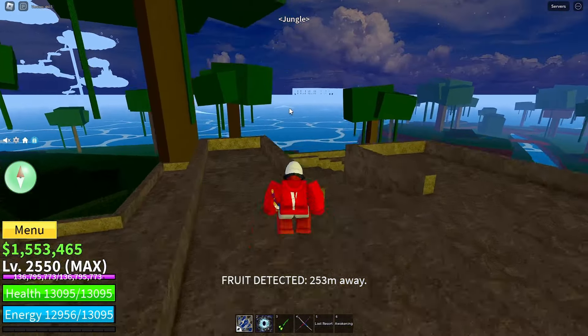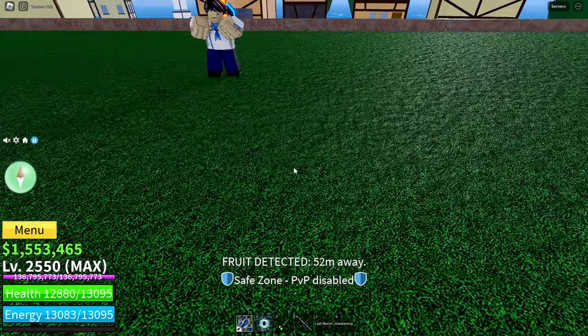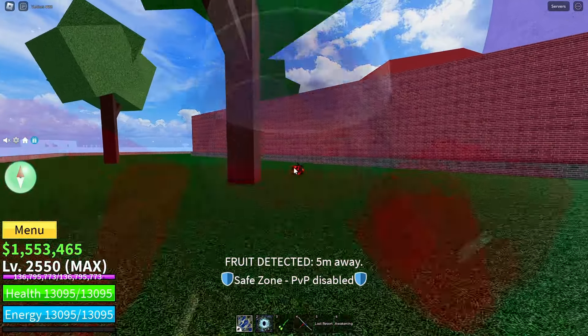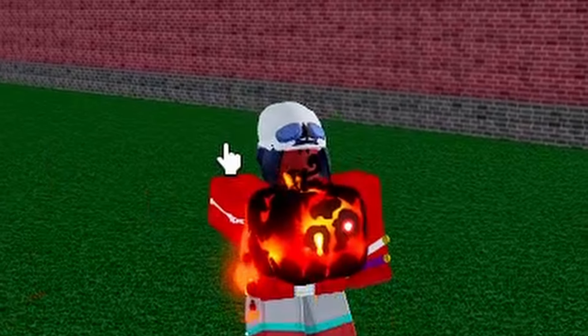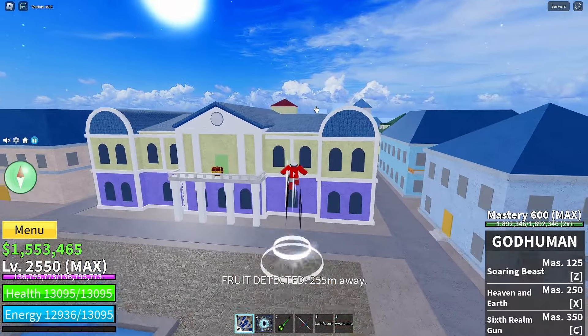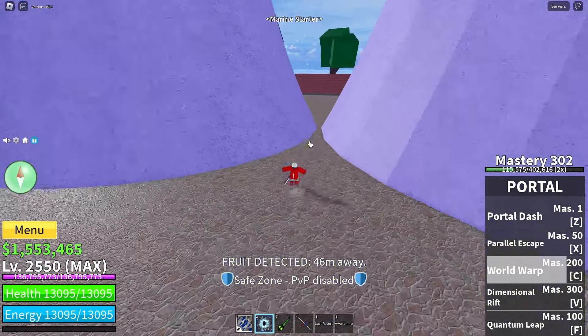750 meters away for the next one — I'm feeling desert. Damn, it was not desert. It's gotta be Fountain, right? Could be prison but no... yes, this way for sure. Oh no, it's another Rocket fruit! Only four fruits in and we already got two Rocket fruits. Come on, man.